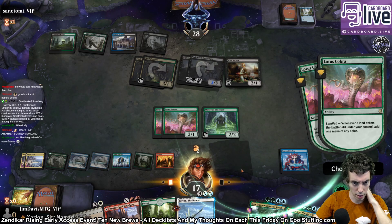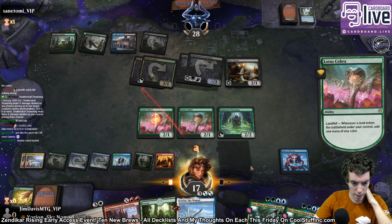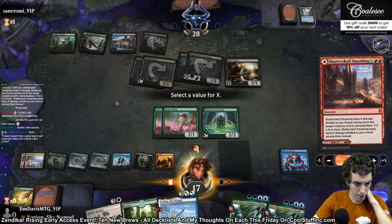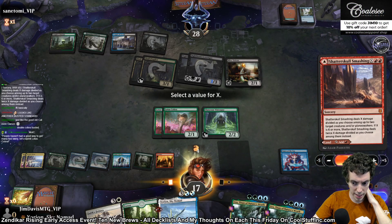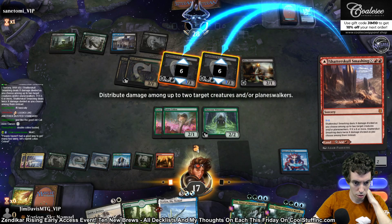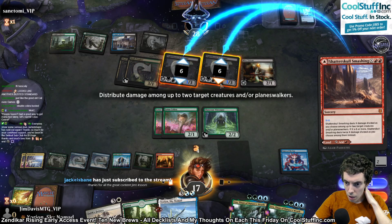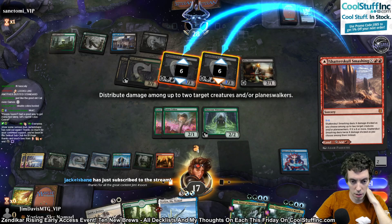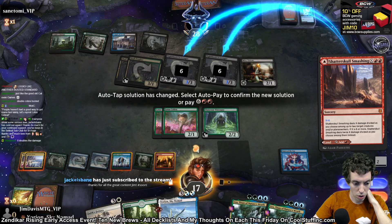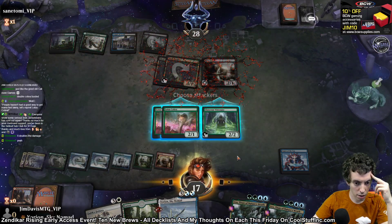It only splits on two, right? Okay, let's kill both their Nighthawks. So red, red. Shatterskull Smashing — X is going to be six. Target these two, distribute the damage. Oh, if X is six or more, it doubles it, right? That doesn't matter. Thanks for all the great content. That was pretty cool.